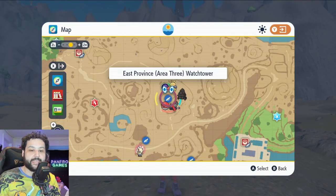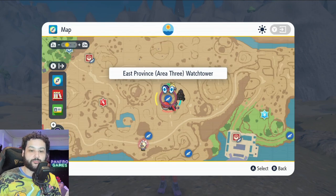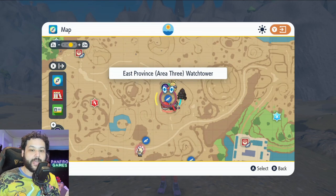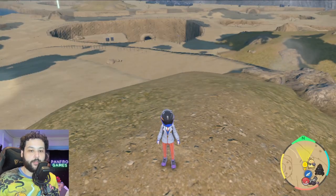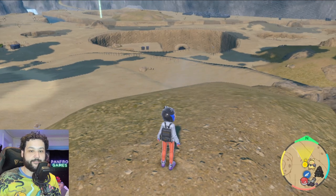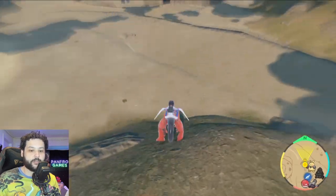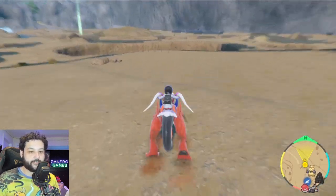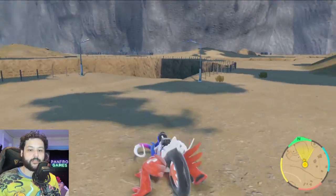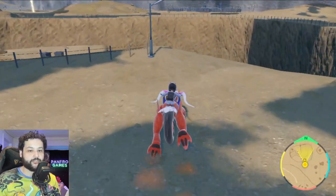To start this exploit, we're going to have to be at the East Province Area 3 watchtower, which is found just north of the electric gym. You want to fly over here and then head north towards this cave. Just ride on over to this cave to start the exploit.